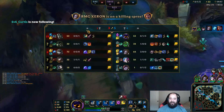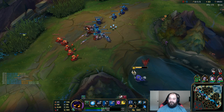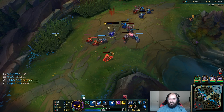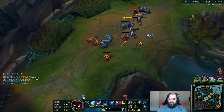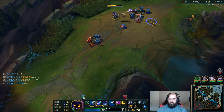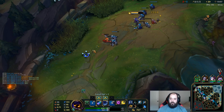Our team combo is so good — we have like a million tanks, a million shields, and a million knockups and stuns. We have so much CC and so much tankiness. CC adds tankiness because if you're stopping your opponents from hitting you, obviously you're not taking damage. So CC is almost like a form of tankiness — that's why you see all these big CC tanks.